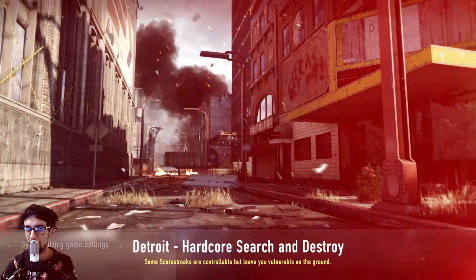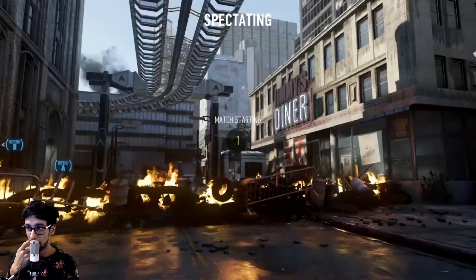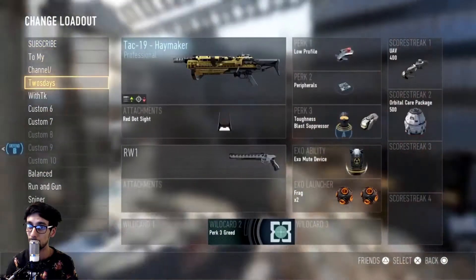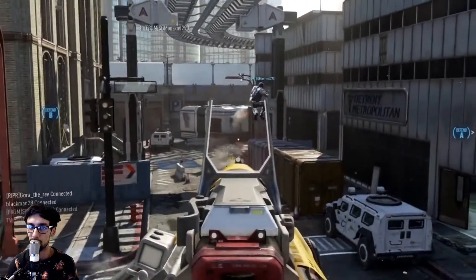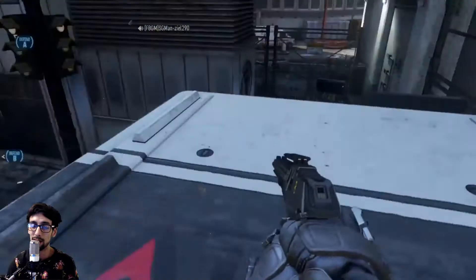Okay guys, let's get into it. As you can see, I'm playing some hardcore Search and Destroy on the map Detroit. This is a pretty mediocre clutch game. I'm using the shotgun for the first time — I just unlocked it. It's the TAC 19, it's pretty sick. I've never used it before, and in this gameplay I'm pretty sure we lost.